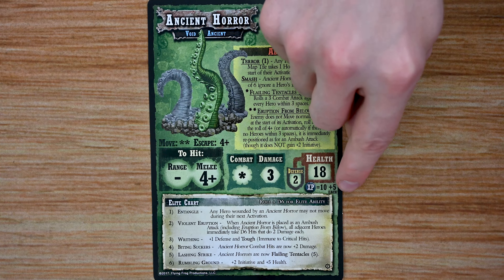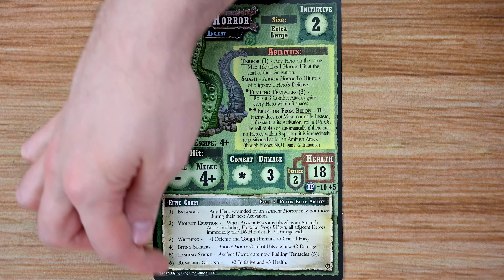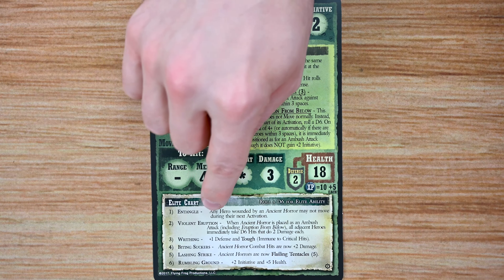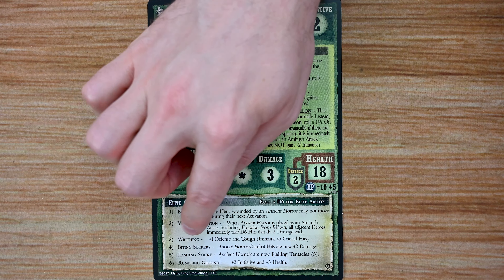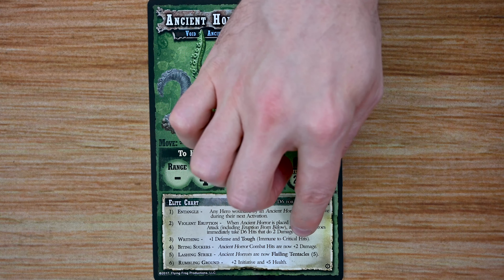It's going to be worth 10 experience points, plus an additional five. It also has its elite chart, which provides all kinds of additional nastiness, including Entangle — any hero wounded by the Ancient Horror may not move during their next activation — or Raving, which adds plus one defense, and Tough, which makes it immune to critical hits.